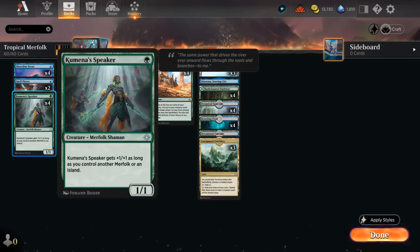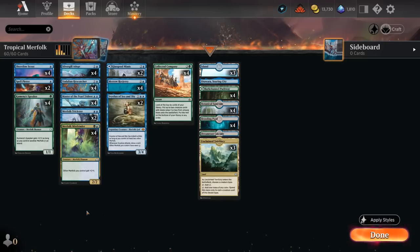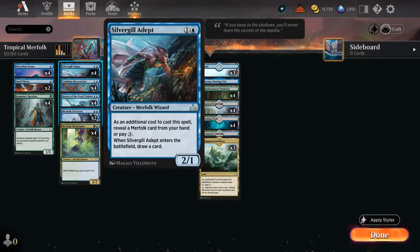We have Kumena's Speaker at one mana, essentially a 2/2 for one. At two mana, besides all the lords, we have four copies of Silvergill Adept which draws a card on entry — we need to reveal a Merfolk from hand when casting it, otherwise it costs three more, so we want to cast it as early as possible. It also shines in grindier matchups with lots of spot removal, since we don't really care if Silvergill gets removed.